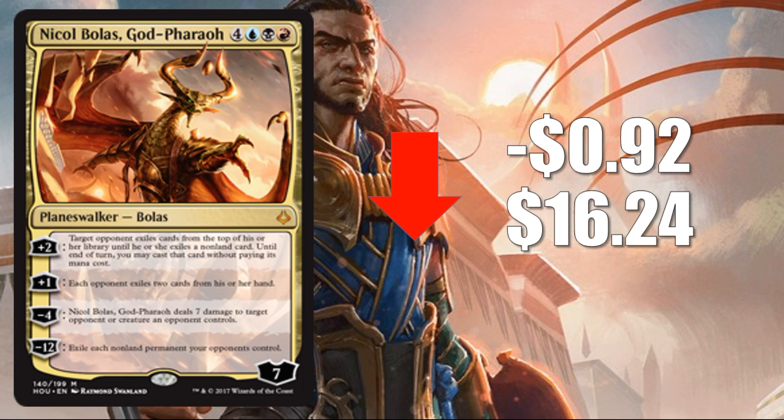Coming in at number one this week: Nicol Bolas, God-Pharaoh, down 92 cents to $16.24. This is a combination of things — Nicol Bolas is a good card with raw power, but it's a little hard to cast. Not every deck can run it, and the decks that want it don't want four copies; it's a one-of or two-of. We've seen it in Planeswalker decks and Control decks, and that limited role will likely continue into the new meta. It might even show up in a Grixis pirate deck. But the price point is still a little high given how many packs have been opened. A more fair price is probably around the $12–$13 mark.